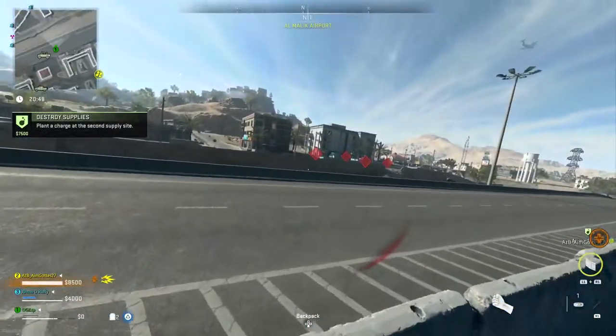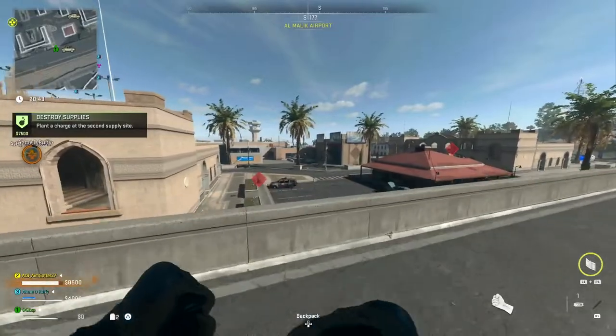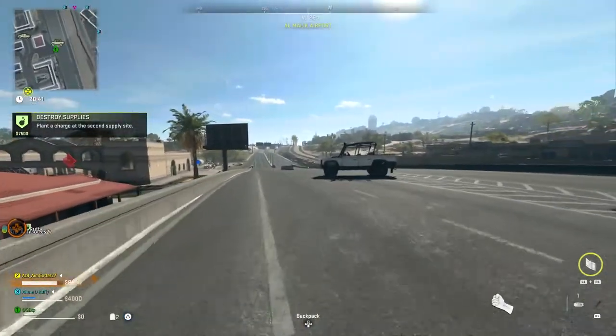Just like I said: walk up to a vehicle, hold out your spotter scope, hop into the vehicle, leave the vehicle, and you will have wallhacks for Call of Duty Warzone 2.